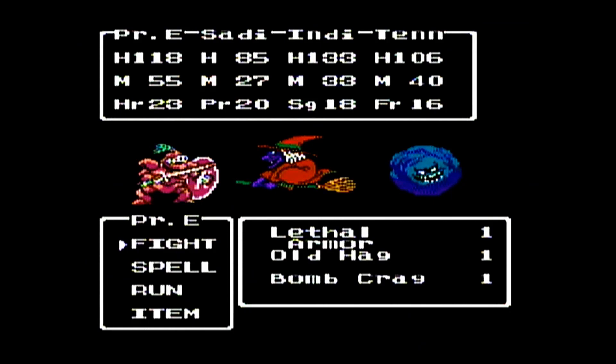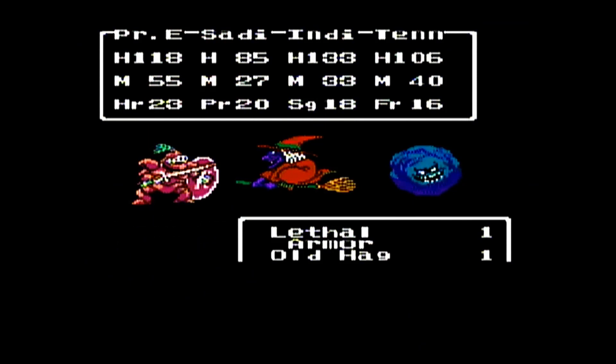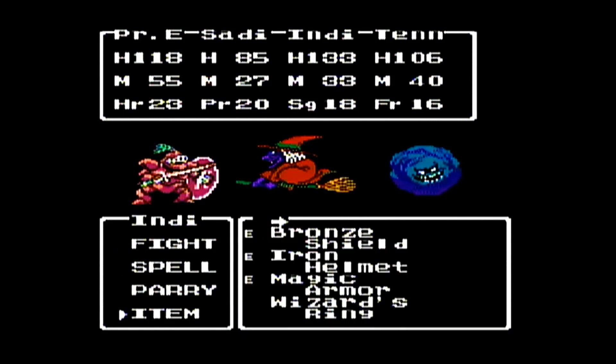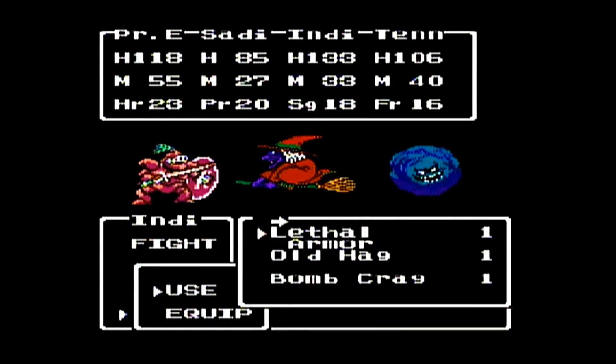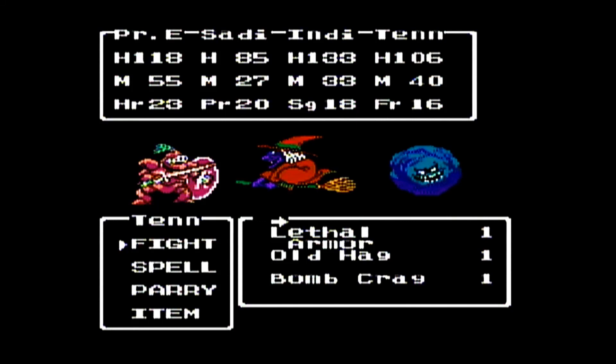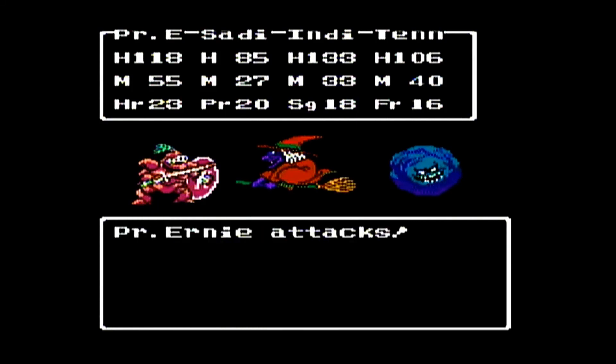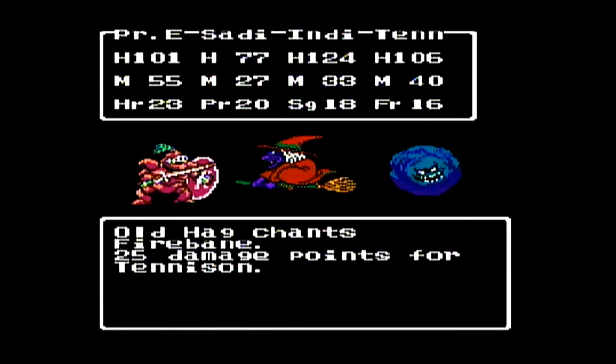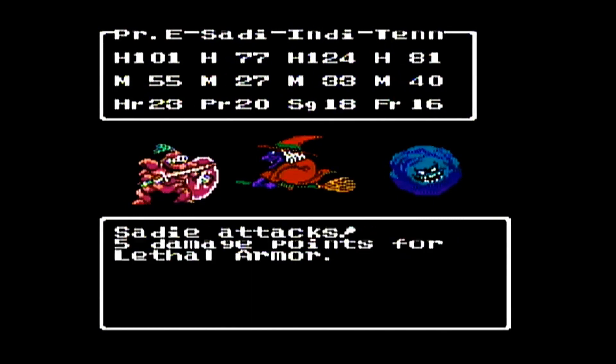Here are some old friends we didn't really necessarily fight at the time — mainly the old hag there. We took out the lethal armors in the last episode when we went to one of the arc towers. The bombcranks — we were defeating them with the poison needle trick. Now we're strong enough that we should be able to take them out without them blowing up on us.